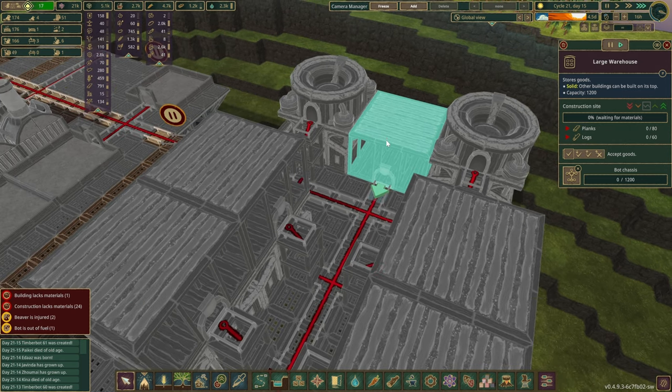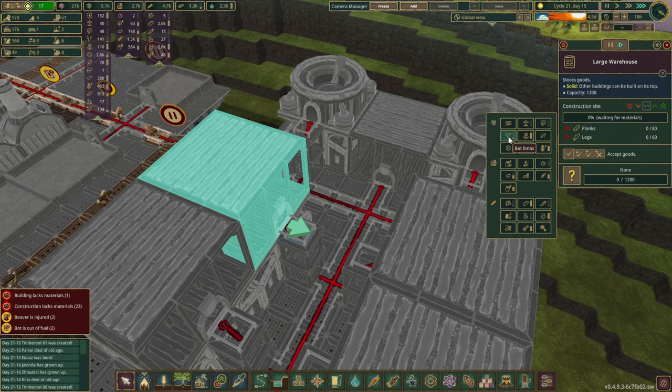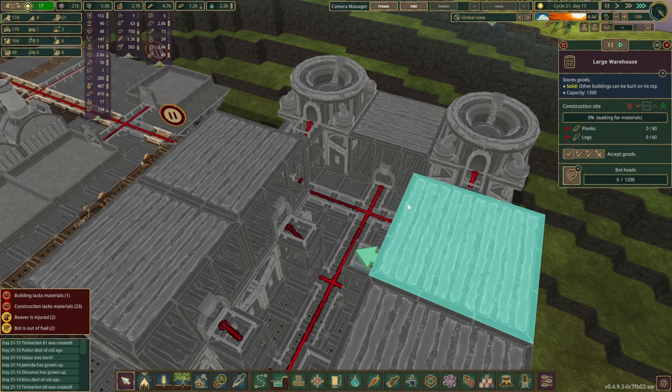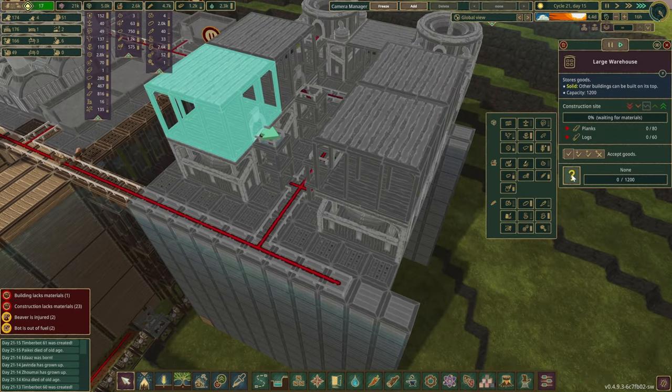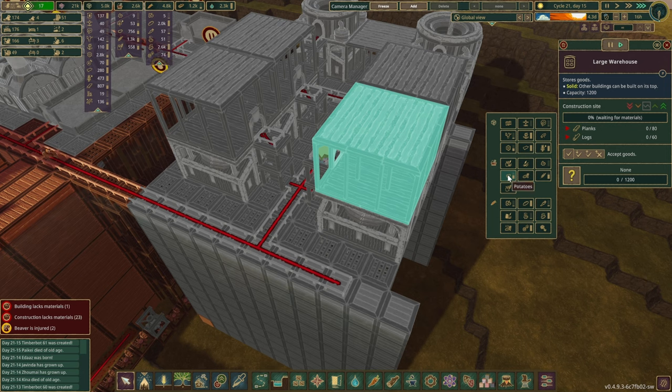On the top levels, we've got four large warehouses and then an additional one. I think this works out a little bit better — we have the pot and chassis over here. This one's going to be limbs and the other is pot heads. That's the three. In the other two, one of the resources we need is gears — and if we are going to refine some pot food here as well, maybe even potatoes in the top one.